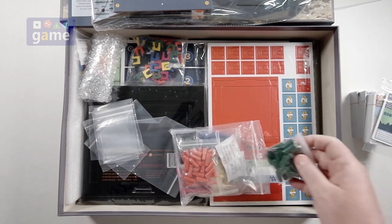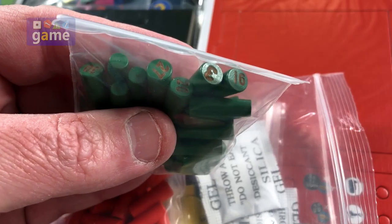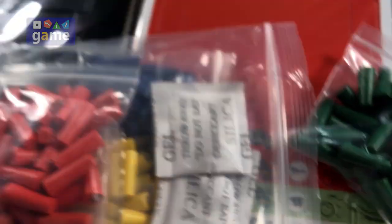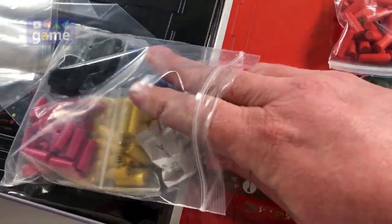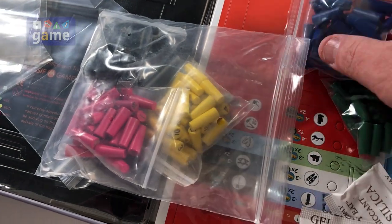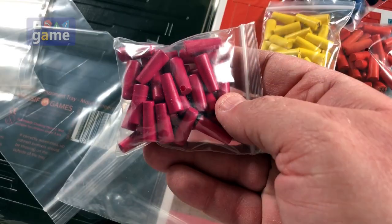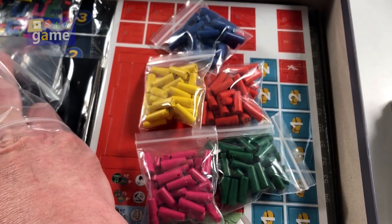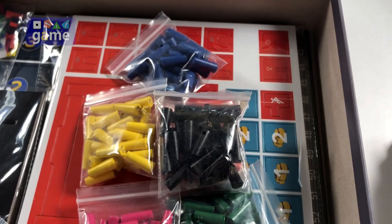And player pieces — I assume these have colors. So we have green, and they have numbers on the ends of them. Wooden. It looks like six colors, so I assume this is for the six players. Blue — the best color ever, at least in games. There's some pink. So we have pink, green, yellow, orange, blue, and black — because you'll be black and blue after you're climbing a mountain.